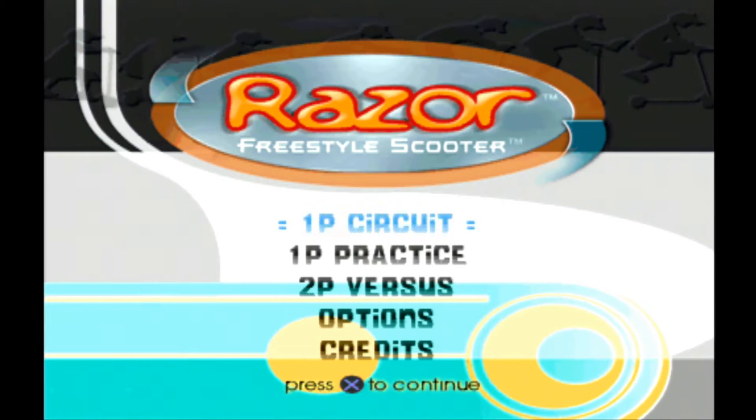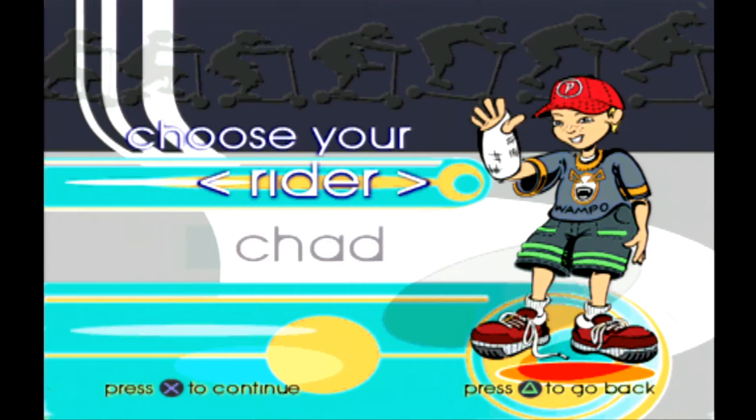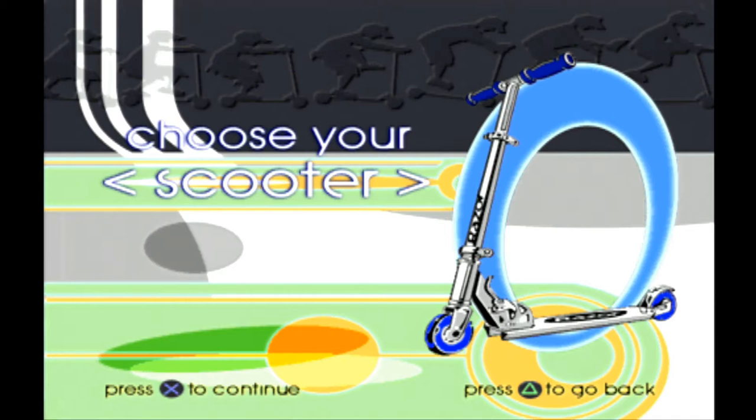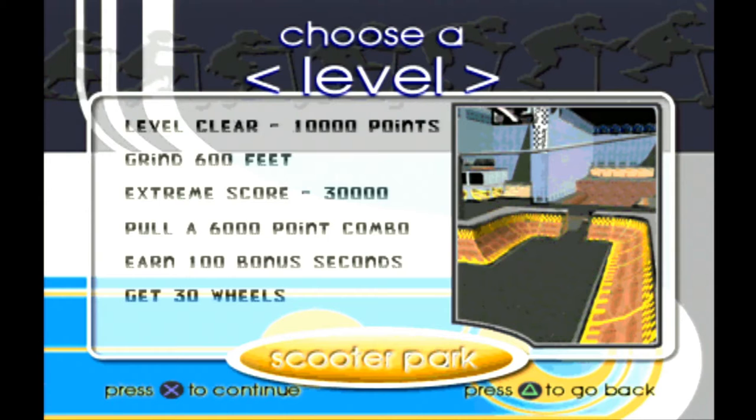If I were a kid and I really liked scooters, this is probably the exact storyline I would come up with for a video game. We can choose from two riders and from various colors of scooters, but the scooter color and rider don't matter because they all have the same stats.